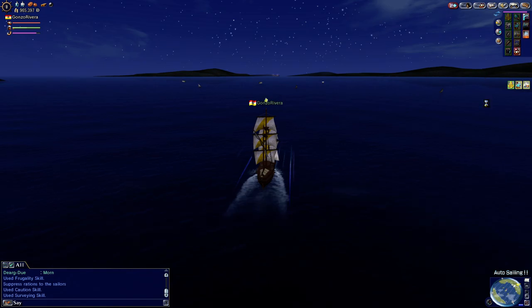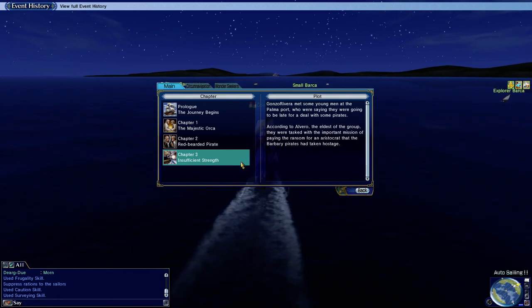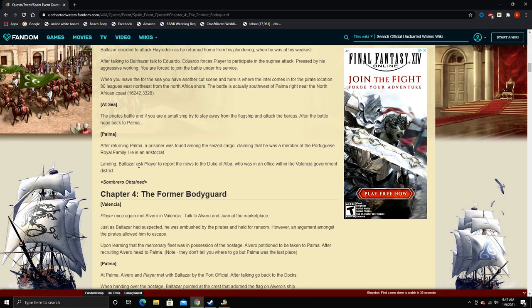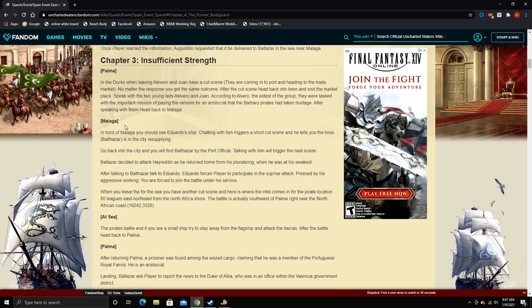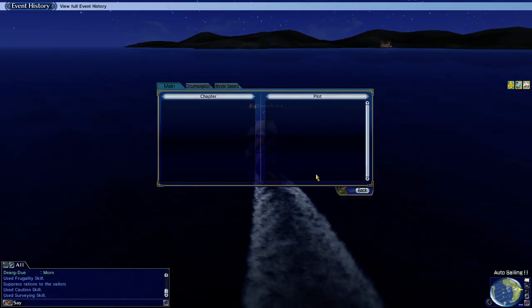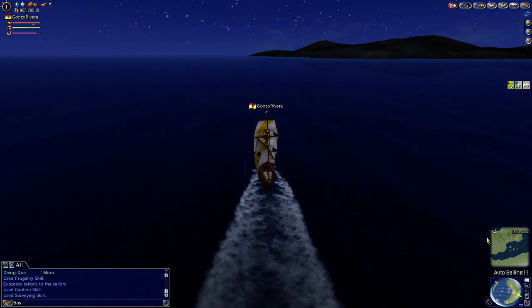According to the event history, Alvaro the eldest worked on an important mission — it says 'take it hostage.' That's what chapter three says. Palma landing — Duke of Alba was the officer of the Valencia government. No matter what response, after the cutscene head back to a town and visit the marketplace, speak with the two young lads. Alvaro worked on an important mission; after speaking with them, head back to Malaga. I don't know if the guy said to go to Malaga, but that's where we're going to go next.